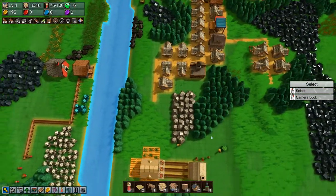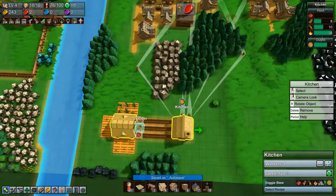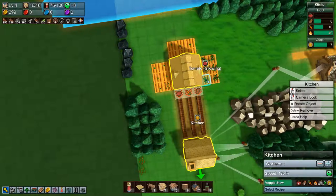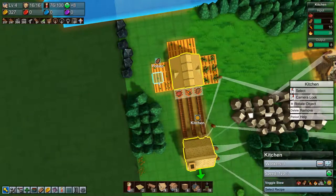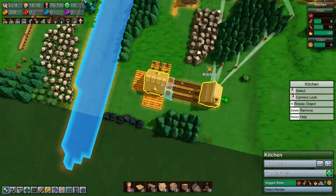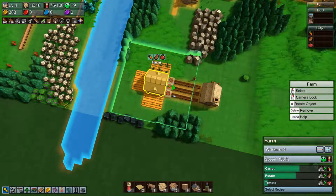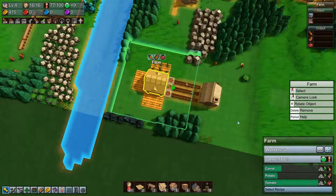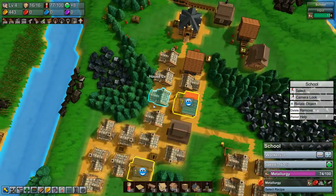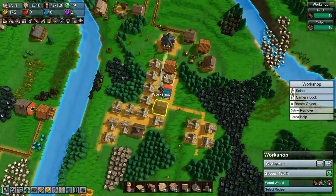We still have a worker picking up potatoes — that's a waste of time. We need to produce a lot more. Why are the tomatoes so slow? They feel slow. 419 yellow coins — that's good. So we have a little production chain going here, and we still don't have any wood wheels.